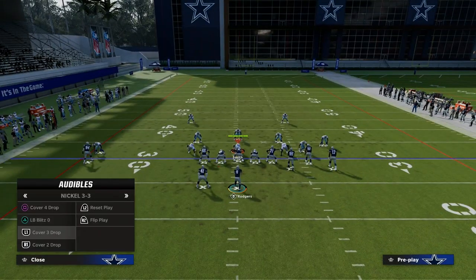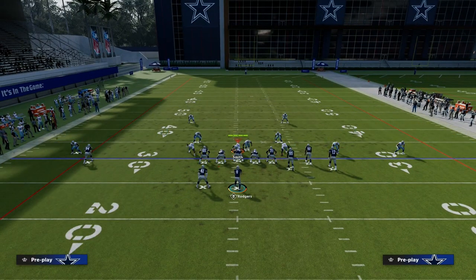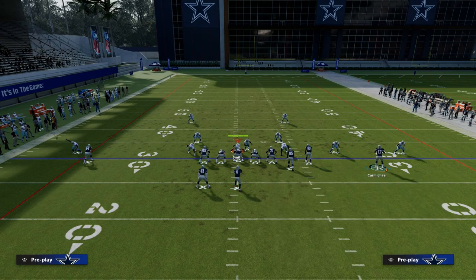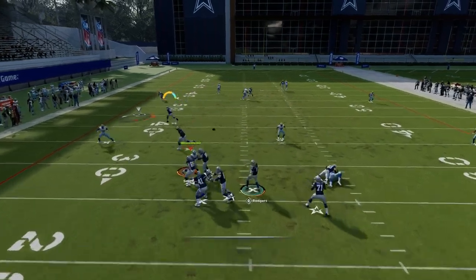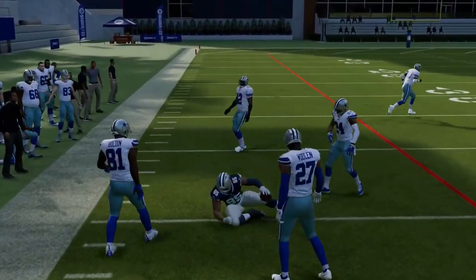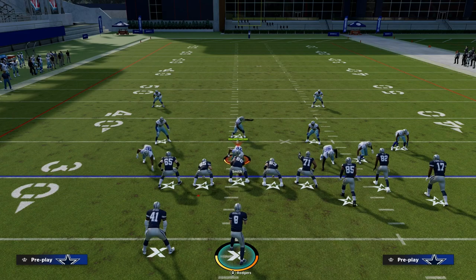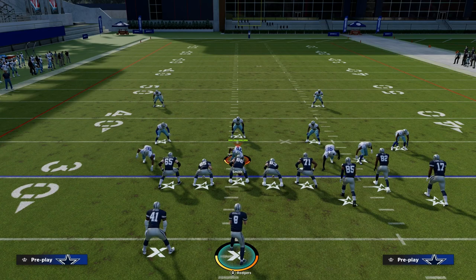The last piece of this: if they are playing hard flats and they decide to user the post route, that also leaves the tight end wide open late in the play. Your reads go left — the user's over there, you look back to your in route, he jumps the in route, and now you can check down to the tight end. This is truly one of the best gun bunch passing concepts in Madden every single year, and it's going to be really good in Madden 24. Join the Patreon for only $10 to access all updated Madden offensive and defensive eBooks — click the link in the description.